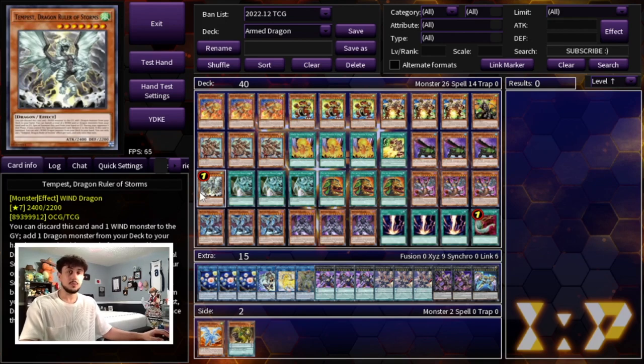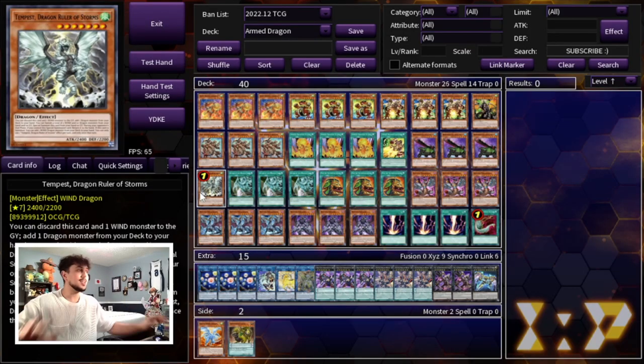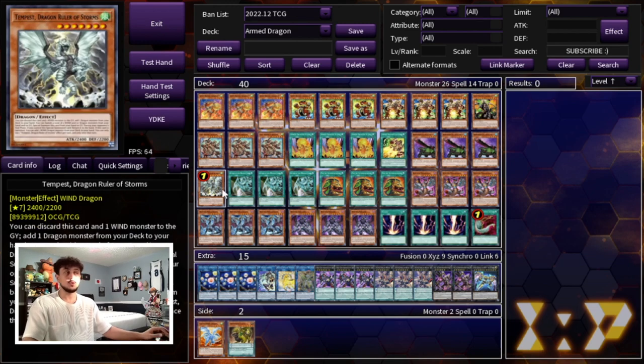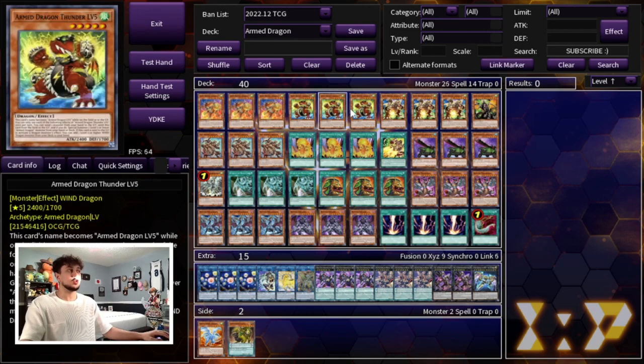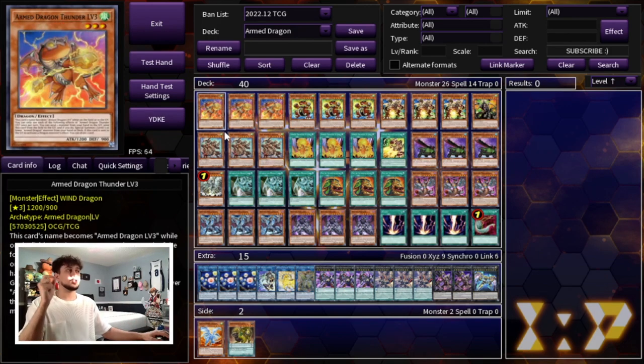Tempest, Dragon Ruler of Storms, is so important in this deck and that's why we're playing the one. If this card came back to two or three, we'd play two or three, but for now we have to play the one. Tempest is an insanely powerful extender — on top of that, Arm Dragon cards can pitch any monster from your hand and it's really powerful when you're pitching Tempest. Tempest is also a Level 7 Wind Dragon, which is really important. Though Tempest and Catapult Turtle aren't technically Arm Dragon cards, they essentially get your Arm Dragons on the field.